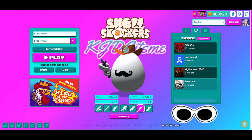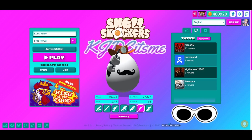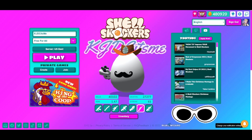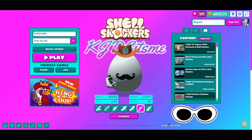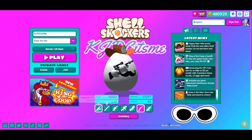Without further ado, I'm going to be showing you all of the visual effects that have changed. Obviously at the start here you can see the background is much different. It says my name and has my glasses down here, with sections for announcements, Twitch, and YouTube. All the colors are different as well.